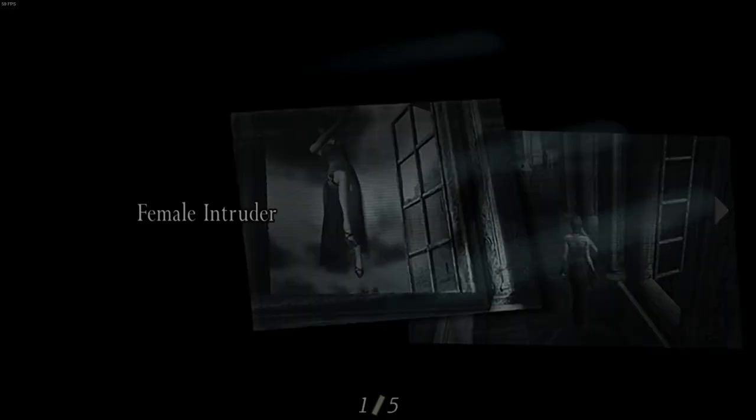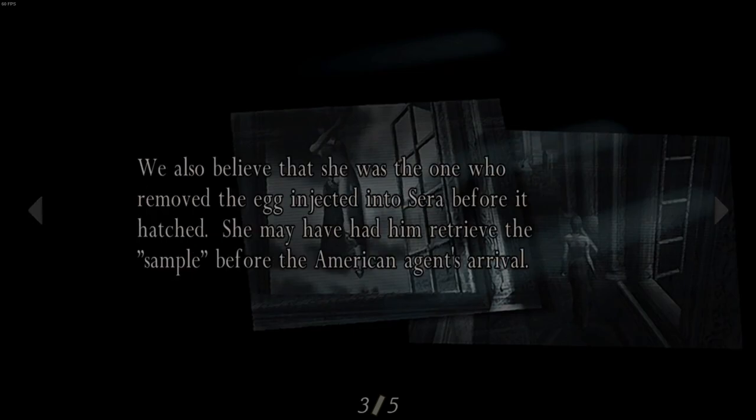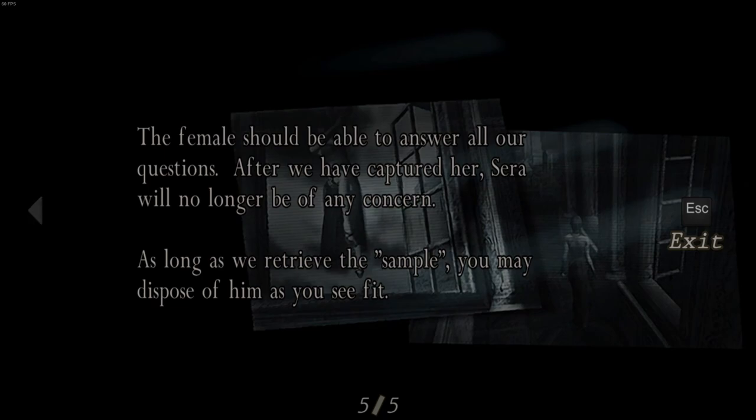What we've got here — female intruder. There seems to be a female intruder among us; we believe she's connected with Saddler. We also believe she was the one who removed the egg injected into Saddler before it hatched. She may have had him retrieve the sample before the American agent's arrival. It's obvious that her objective is the sample — we must get her before she's able to re-establish contact with Saddler. There's also reason to believe she's working for somebody — we need her alive for interrogation.